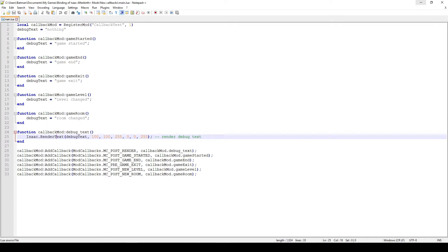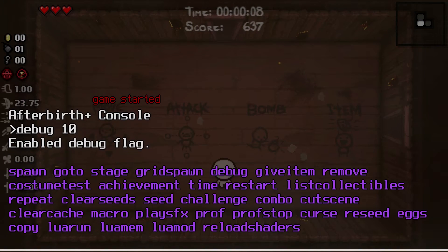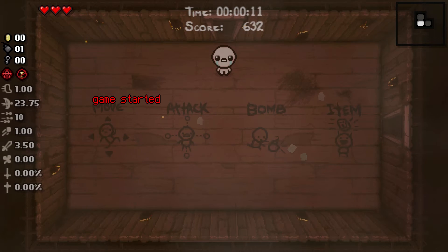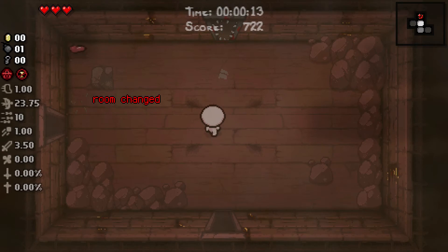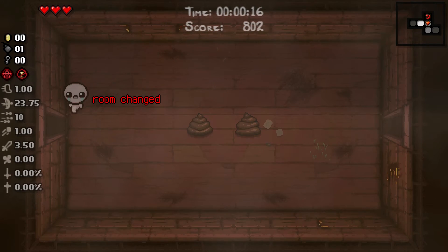So if I hop into the game I can show you how this actually works. Welcome to the game! You can see that now that I started, the game says 'the game has started.' I'll give myself debug 10 so I just kill every enemy in the room and I can show you what's going on as I actually move through the level. When I enter into the next room you can see that the room change becomes true and these are the tags that show on the screen.